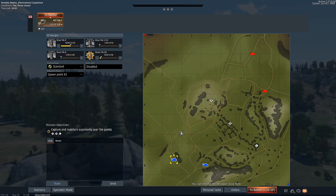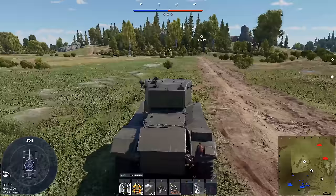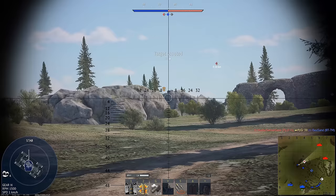I assume most people will go A, right? Yeah, let's go A. Every War Thunder map has that one point that everyone flocks to. I think it's A on this map — sometimes it's C, but not often. And it does look like our entire team is going to C.